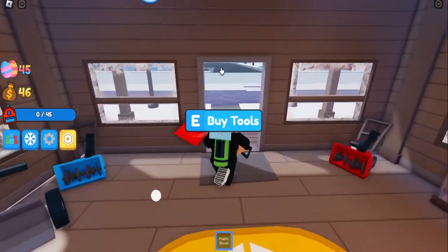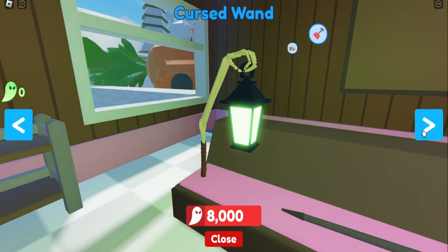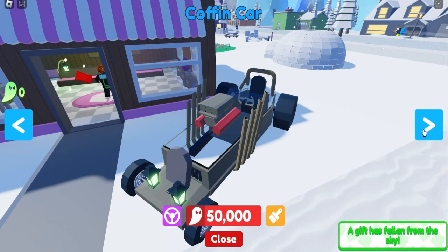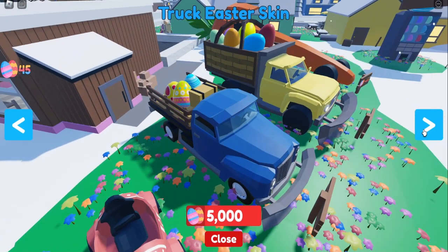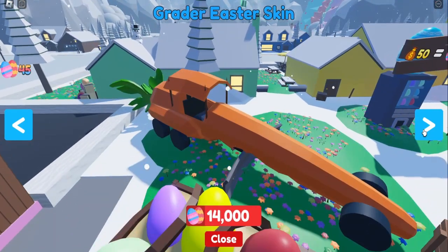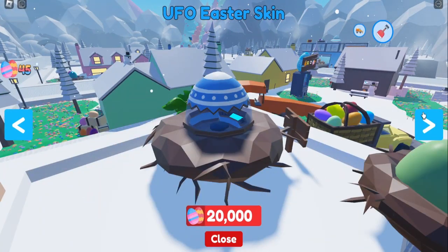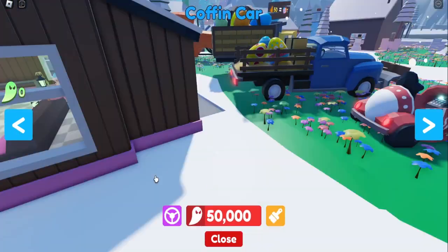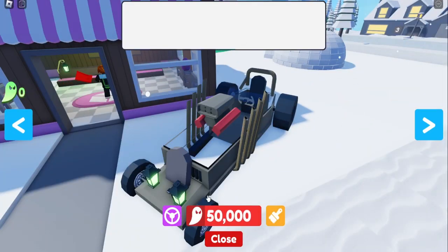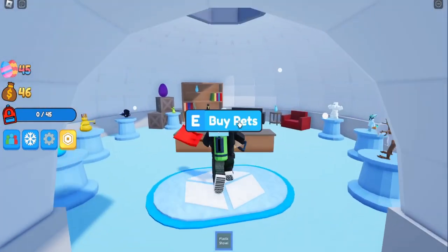Maria's trinkets - so here we have the crust wand, staff of the dead, coffin. Many plow Easter skin, truck Easter skin, big plow Easter skin. Greater Easter skin - this looks the same as the normal greater. There's a UFO Easter skin, cursed yet. Fun fact: I don't know how to get these ghosts.